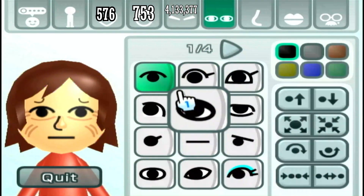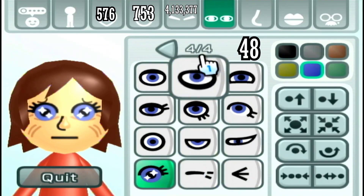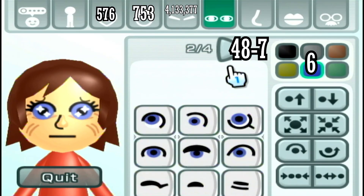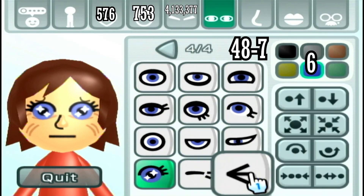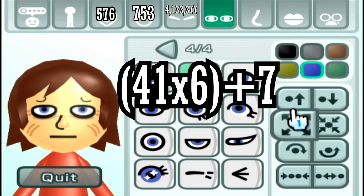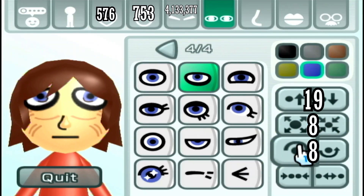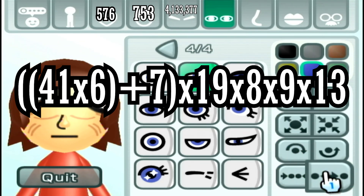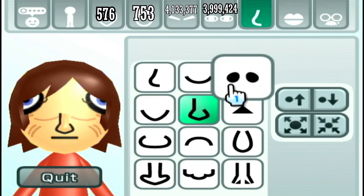For the eyes, there are forty-eight different eyes. Forty-one of them have options for six different colors, and seven of them don't. So 41 × 6 colors + 7, times nineteen steps up and down, times eight different sizes, times eight steps for rotation, times thirteen steps for width gives you 3,999,424 different eyes.